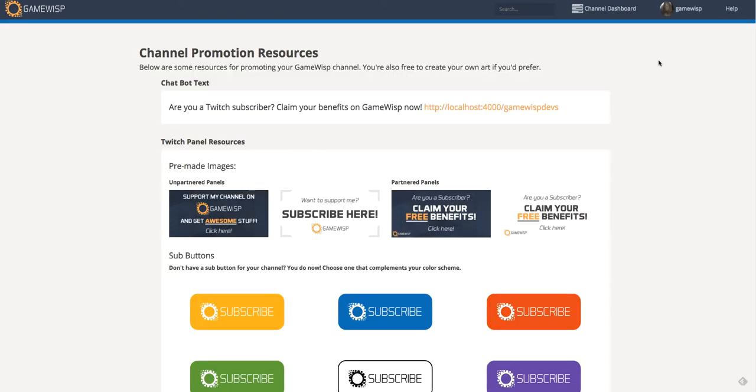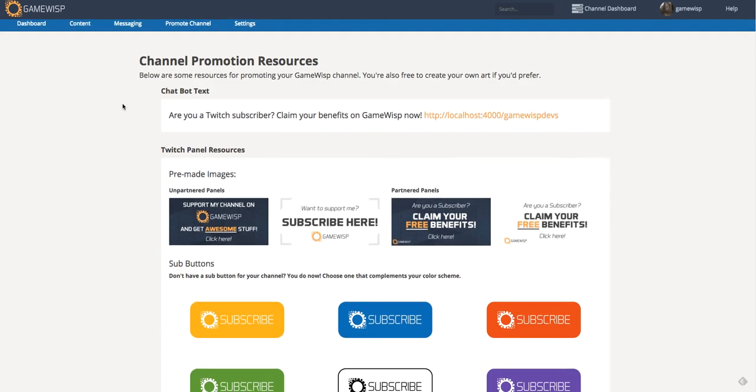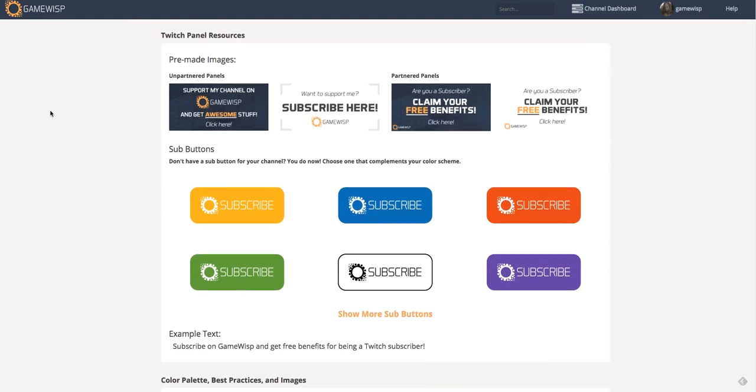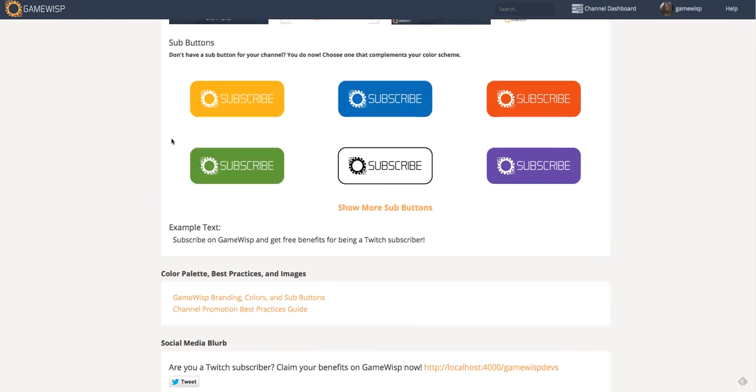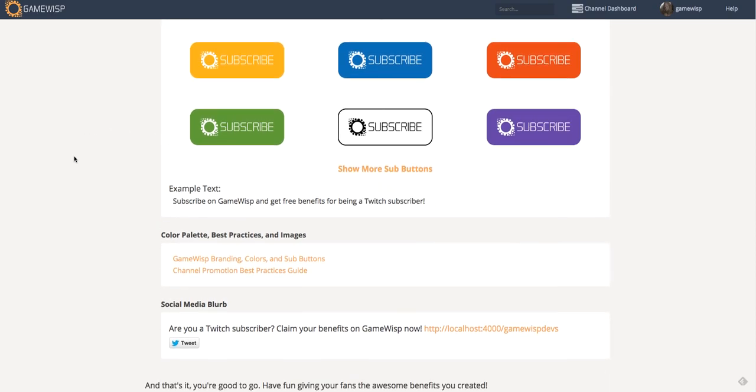Finally, if we click on the media link from the promote page, you would see your channel promotion resources. These are things like images to put in your Twitch panel, chatbot text to use, various sub buttons if you'd like them, and basically all the tools you need to make your GameWisp channel as successful as possible.